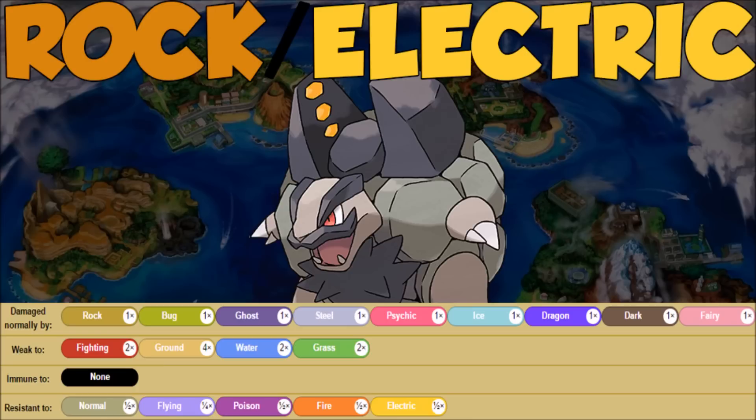We only pick up a couple of resistances: Normal, Flying, Poison, Fire, and Electric. So not really big on the resistances, even though it looks like a very resistive Pokémon. Everything else is going to be a neutral hit.